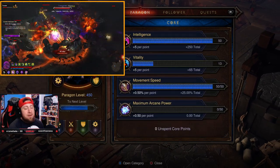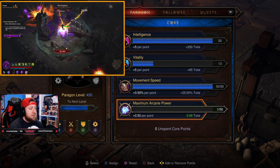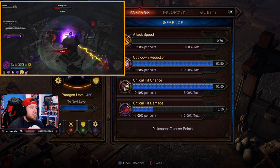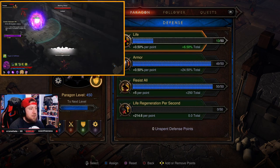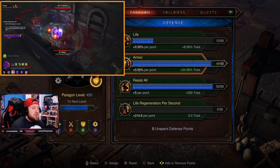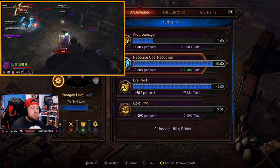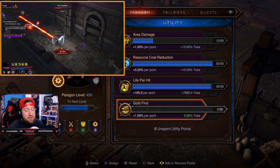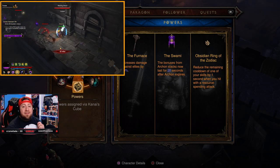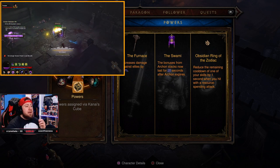For paragon points: Core — movement speed and intelligence first, then vitality, then maximum arcane power. Offense — cooldown reduction, crit chance, crit damage, then attack speed. Defense — resist all, armor, life, then life regen. Utility — resource cost reduction, life per hit, area damage, then gold find.